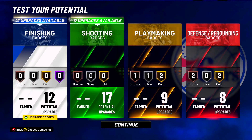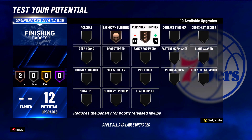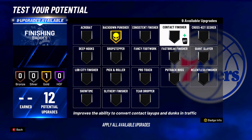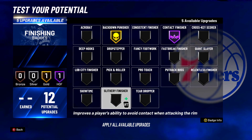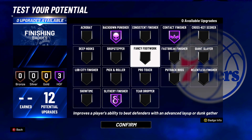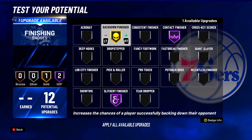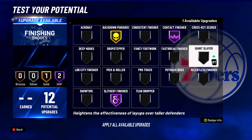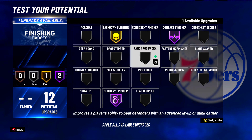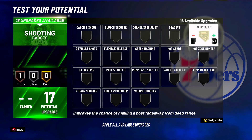If y'all went with the standing dunk version of this build and took down the close shot, you'll only have nine finishing badges. Max out contact finisher, max out slithery finisher, and max out your back-down punisher — put back-down punisher on Hall of Fame. With a Hall of Fame back-down punisher, it doesn't matter what guard you're going up against. Those guards with like 30 strength — you are bodying them every single time with your high strength. You can literally body any guard with a Hall of Fame back-down punisher.